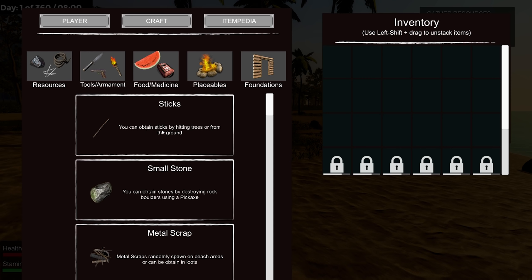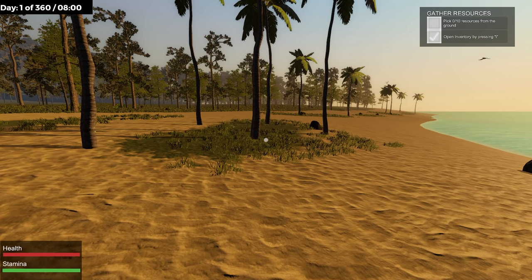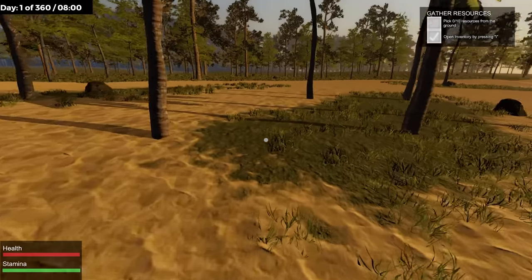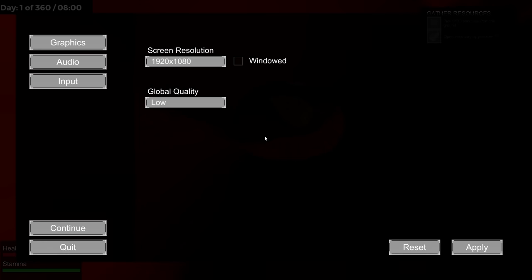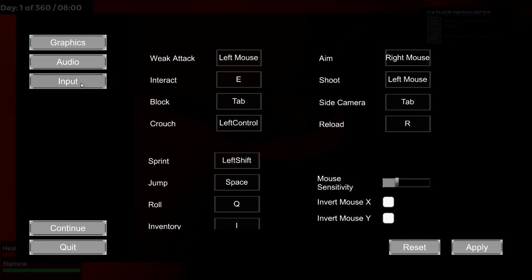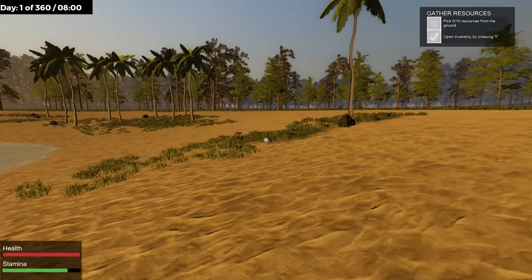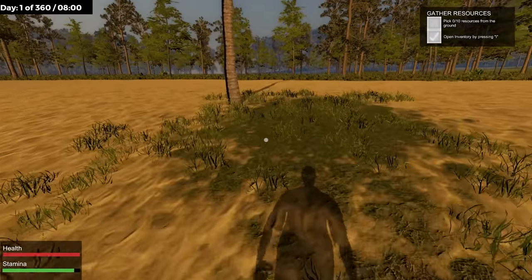You can obtain sticks by hitting trees or from the ground. We're supposed to collect 10 resources from the ground. It's really hard to see — I'm a little fast on the mouse, let's slow that down. That's a little bit better. I don't see anything on the ground, let's find stuff.